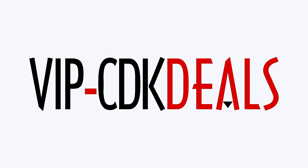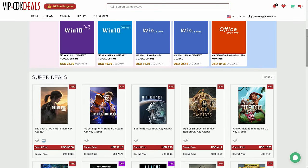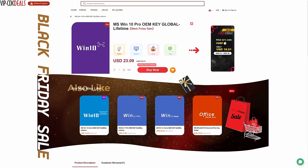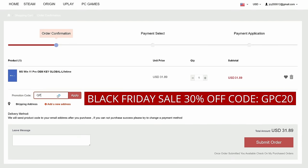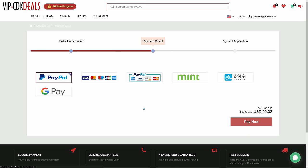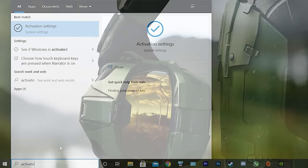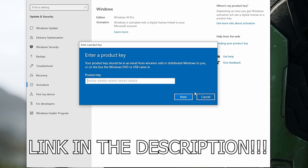This video is brought to you by VIPCDKDeals.com. CDKDeals is a website dedicated to getting you the best prices on games and software, and right now you can get a Windows 10 Pro OEM key for an insanely low price. Just find the best price and apply my special discount code GPC20 for an additional 30% off. You can check out securely with PayPal, and once payment is cleared, you get access to the code in your account and email. To activate, search Activate under Windows and type in your key. Click the link in the description below.